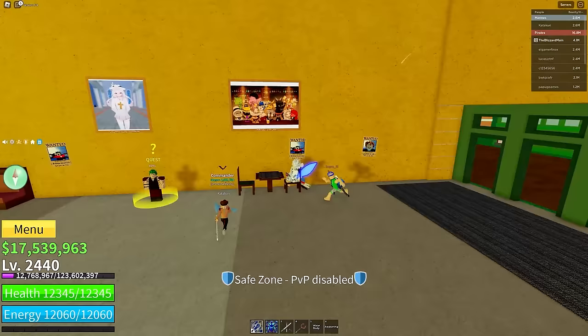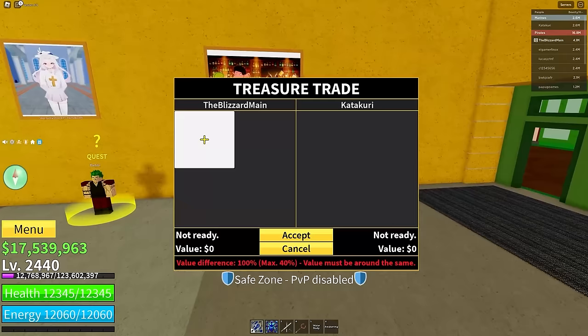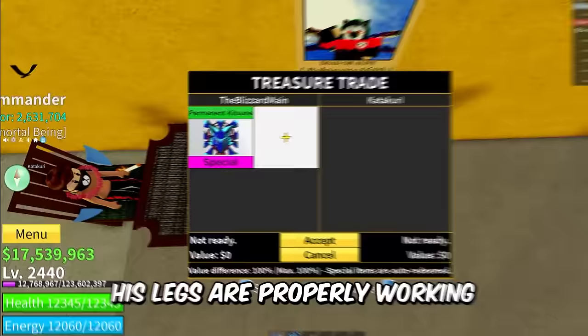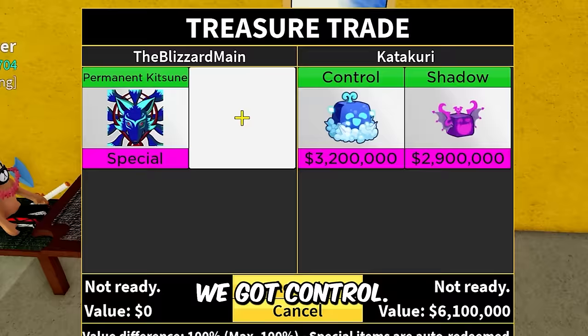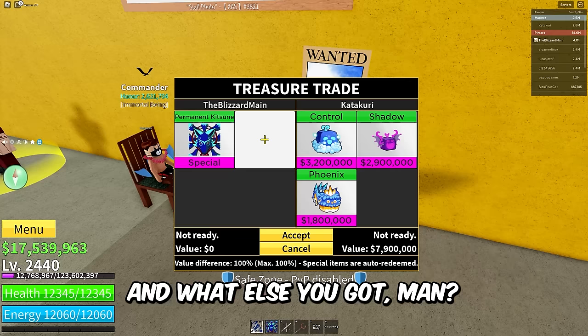He's saying please — that's an instant no. Come sit down, Katakuri. He managed to learn how to sit again, his legs are properly working. We got Katakuri here, the immortal being. We got Control, Shadow — what else you got bro? Control, Shadow, Phoenix, and Ghost — he put in Ghost.